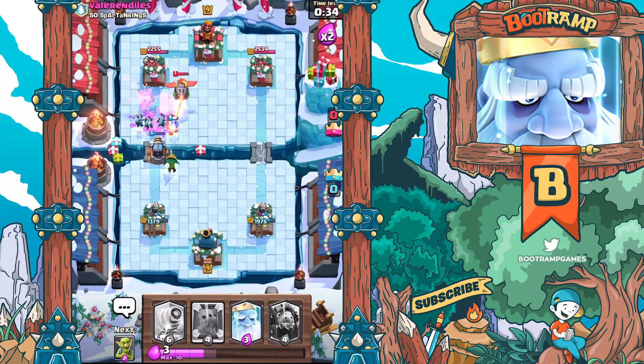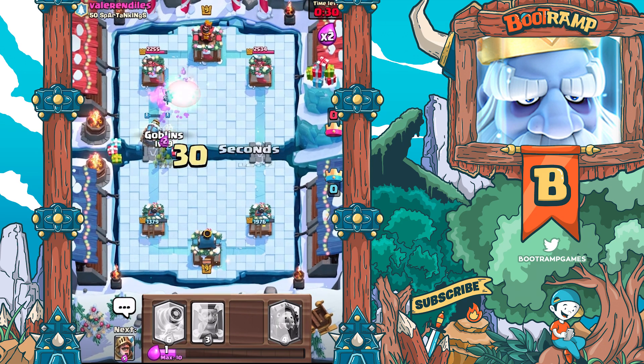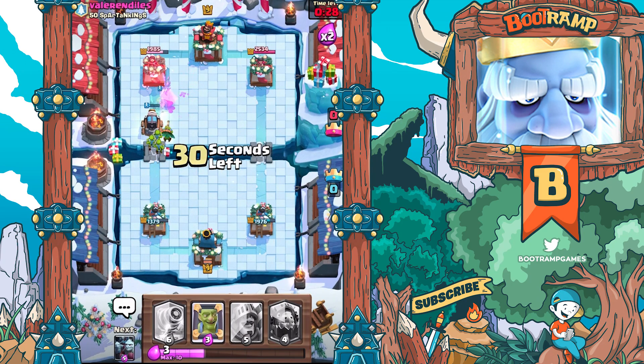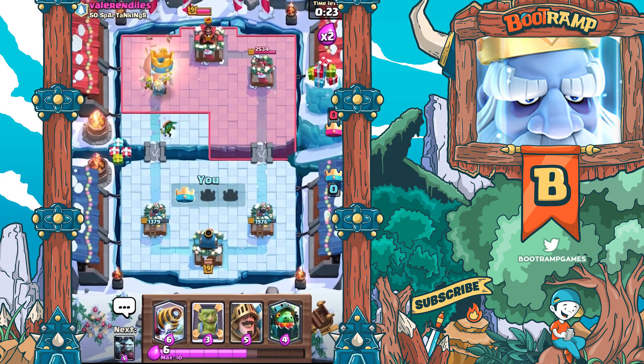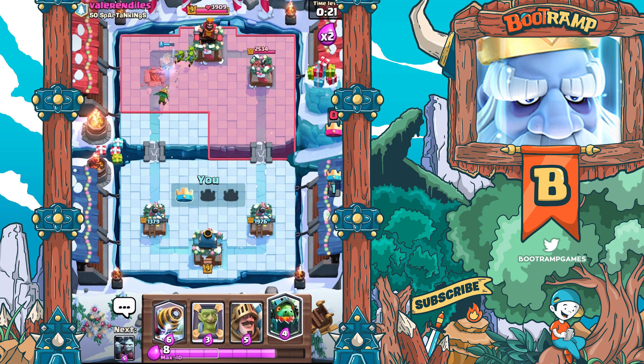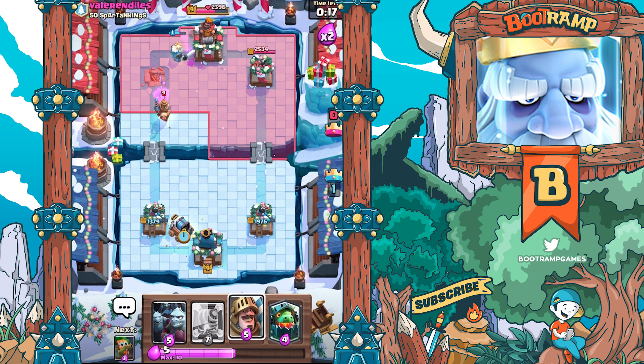He might be failing this right now. Dropping my Royal Ghost - I might get a Sparky shot in. Can I get a Sparky shot? Yes, we got a Sparky shot and the Royal Ghost is hitting the tower! That means we need one more win and we're gonna be at 12!